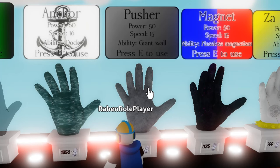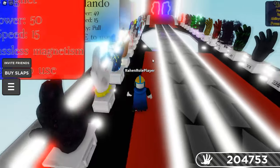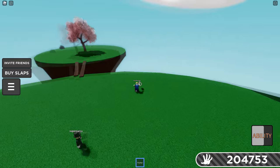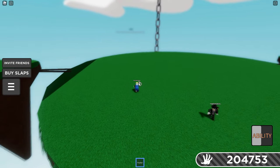Pusher glove: 50 power, 15 speed. Ability: Giant Wall. Instead of becoming a rock, the ability is pretty obvious as you can see — you just create a wall in front of you that pushes away the opponent.